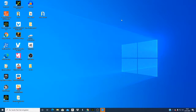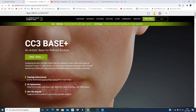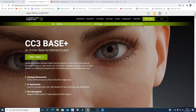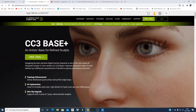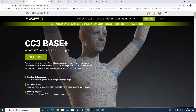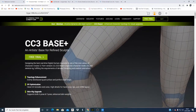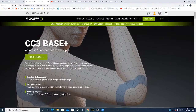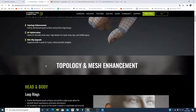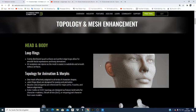I want to go direct to the video. I have opened the iClone page here. Before, we only had the CC — meaning Character Creator 3 Base — and now they have Character Creator 3 Base Plus. As you can see in those videos, you can now have more realistic characters when you are doing animation. That is one major change — topology and mesh enhancement was done on Character Creator 3.3.